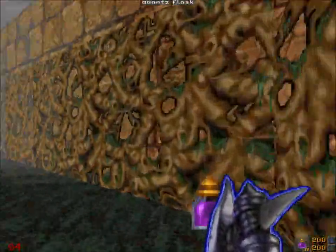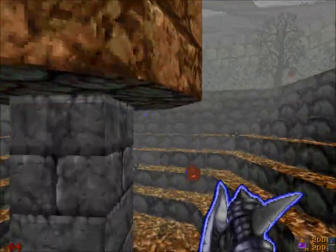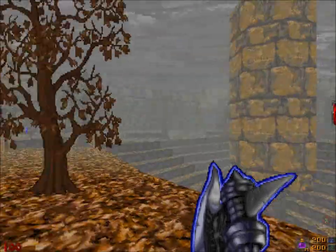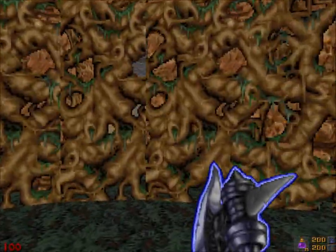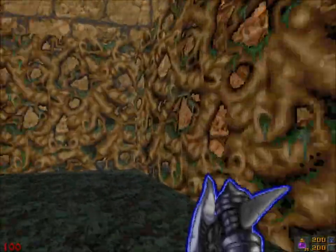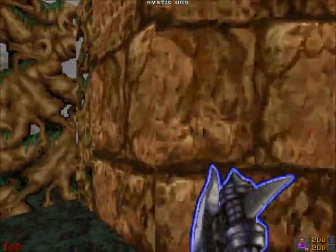Bunch of quartz flasks. Can't complain about that. All right, what do we got down here? Door open on the Forsaken Outpost. I wonder where that is. Nice. Is that it? Or is there another hidden door? Holy crap, this place is loaded.